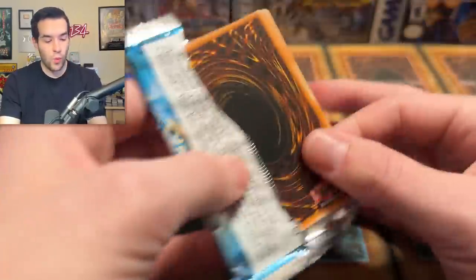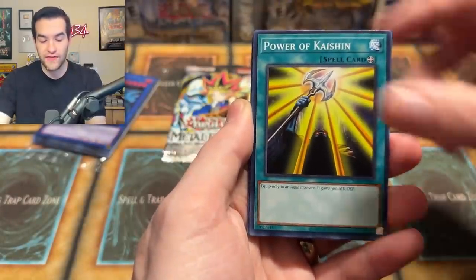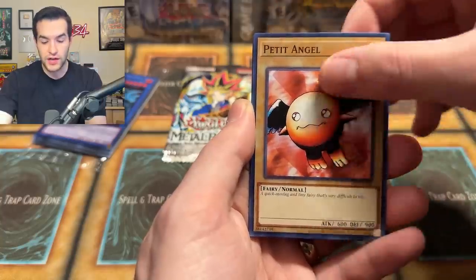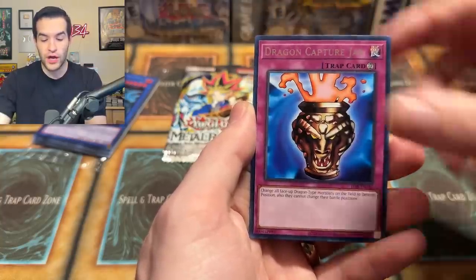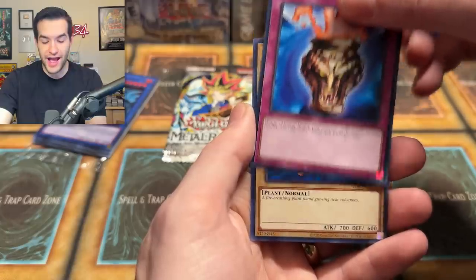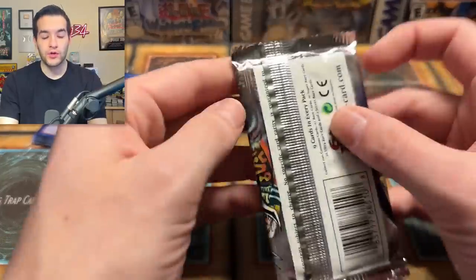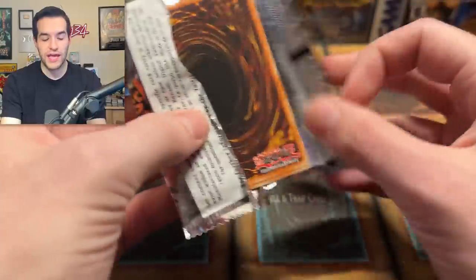Legend of Blue Eyes White Dragon — will it be the Blue Eyes? Thirteenth Grave, Power of Kaishin, Kagamusha, Sparks, Petite Angel, Mystical Moon, Dragon Capture Jar, and the Firegrass. Our final pack — Metal Raiders. Will it contain the Great Grande Moth, Gate Guardian, Summon Skull, or Beast Skull? Let's find out.